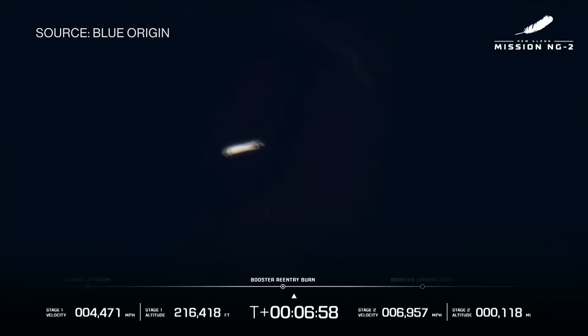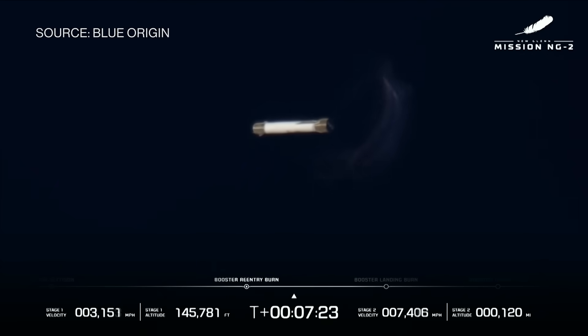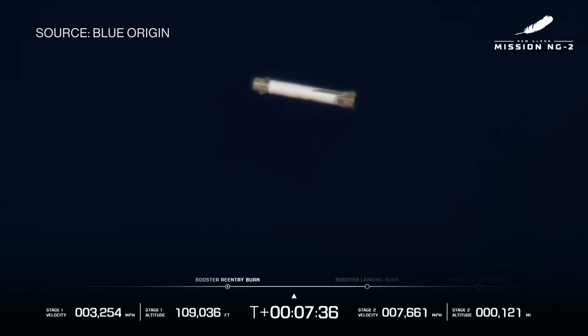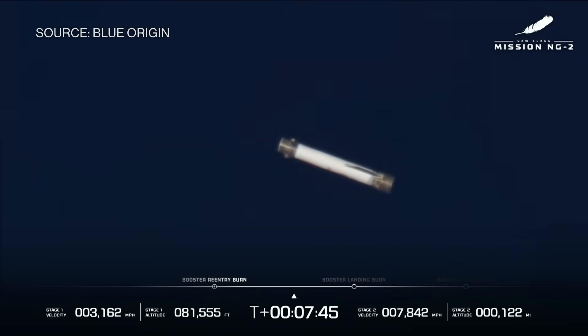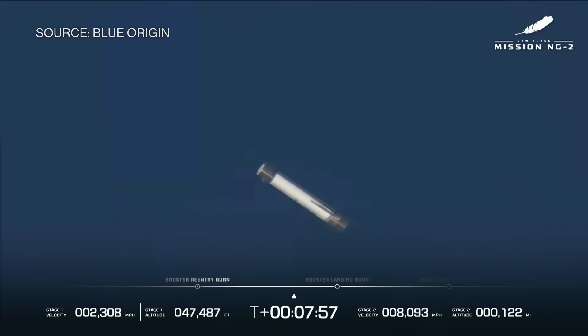Continue to see body rates on GS-1. We have our booster reentry burn — all three engines. No matter what happens next, we have had a good day. This is further than we made it on NG-1. Indication of engine ignition on GS-1. Continue to see good data from GS-1. Engine cutoff confirmed on GS-1. Seven minutes, 40 seconds to flight. You see it in a kind of horizontal position — we've got the strakes on the base of the booster which give it lift. We can basically fly this booster using the forward fins, the reaction control system, and gimbal on the BE-4 engines to turn the rocket accordingly. It starts to tilt down. One minute to go.